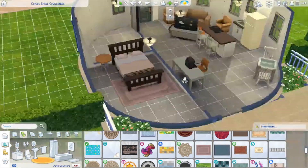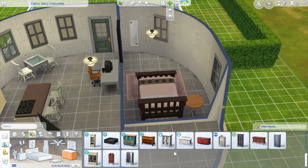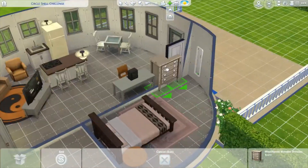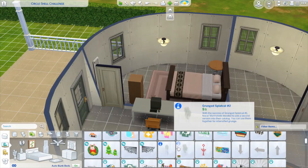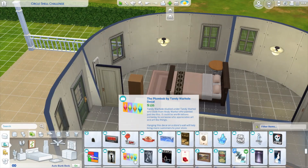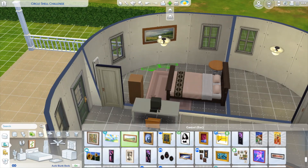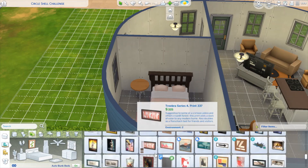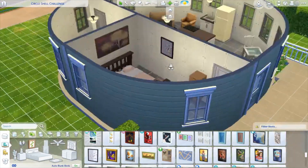The only dresser I had access to that would fit was from the Dream Home Decorator pack, and I don't think it matches the rest of the house — color-wise it's fine, but the actual dresser itself does not match. Nothing really seemed to fit, so I tried the Dream Home Decorator and looked through the colors. I decided it'd be nice to put some art on the wall, so I ended up with some pastels and nature stuff, which was a nice little touch — especially since it's a pastel pink room.